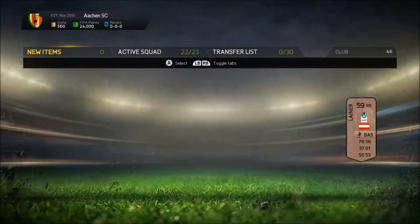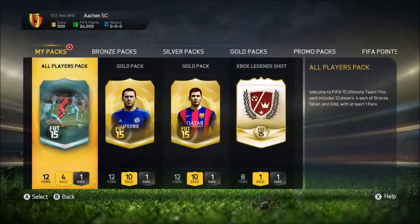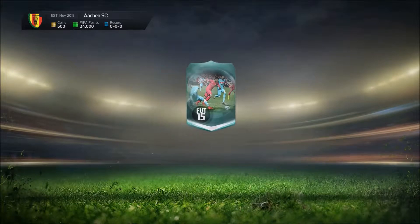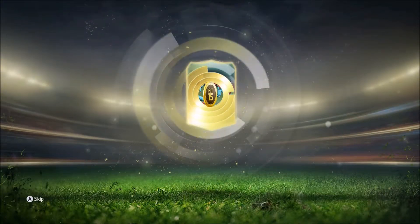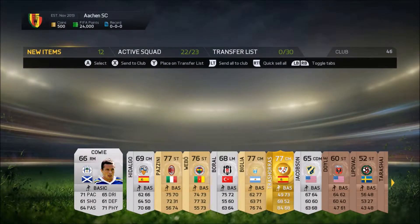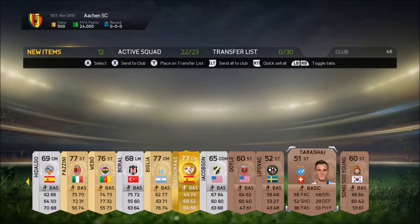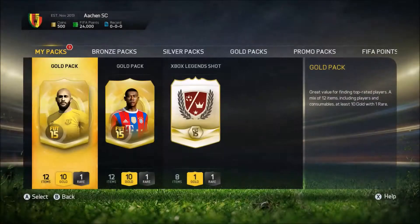We will send all to club — boom, there we go, yes thank you very much. Another all-players pack, 4 gold, 1 rare, let's do this. It's a lot quicker. We got a shiny gold, 49 pace though — yeah, no one worth shouting about. Let's just send them all to the club.